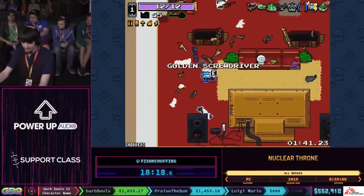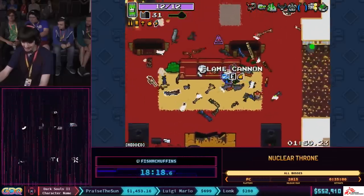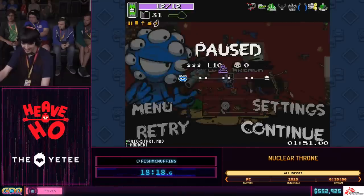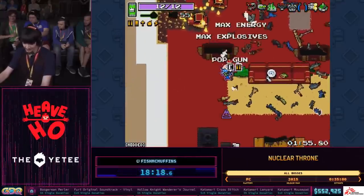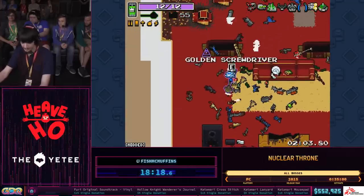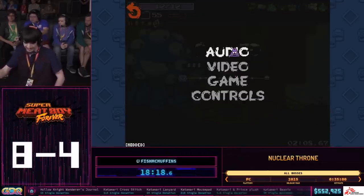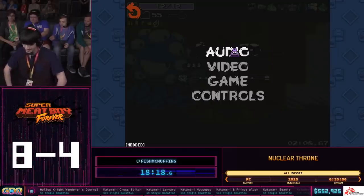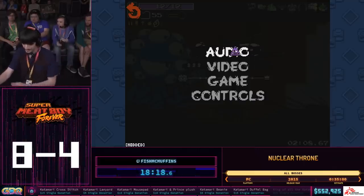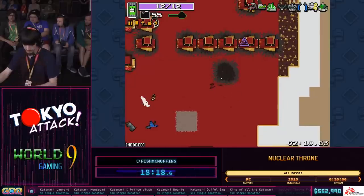My main weapon is the Super Plasma Cannon — you saw my Plasma Cannon last run; well, this fires four of those. It destroys absolutely everything. I also have the Ultra Shovel — all melee swings reflect projectiles and kill small enemies really easily. It's very high DPS, very defensive, and essentially the best weapon in the game. Trigger Fingers is literally the only reason the Super Plasma Cannon works, because it has a 10-plus second reload. Trigger Fingers allows you to spam it by constantly killing hordes of enemies, reducing the reload, so it becomes a low-risk weapon even though it's supposed to be high-risk high-reward.